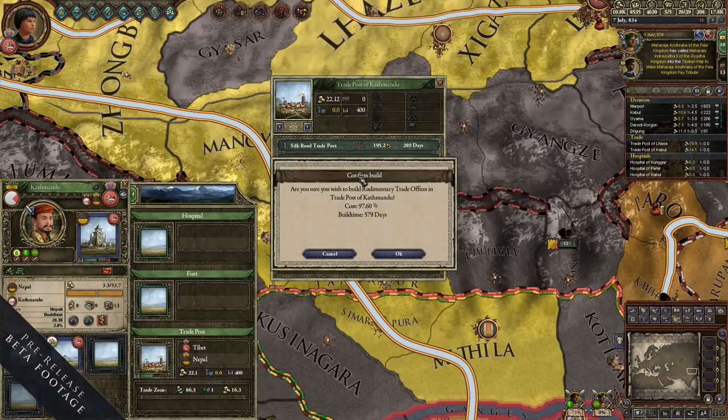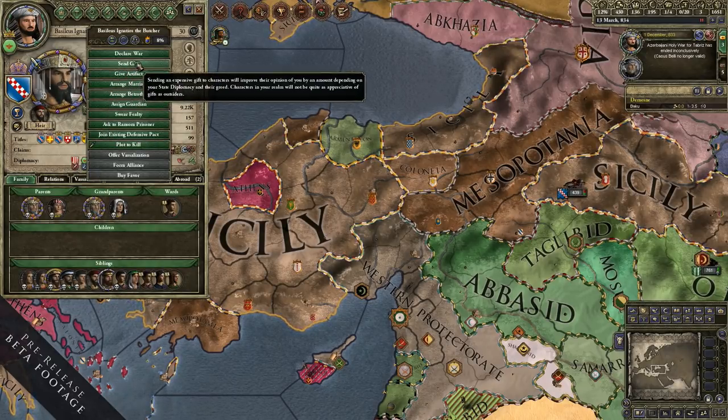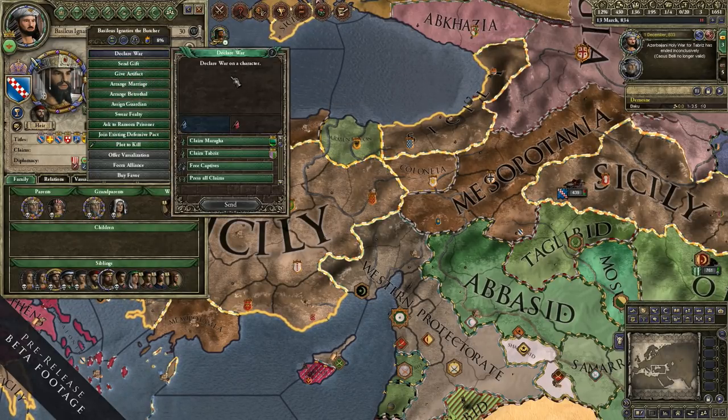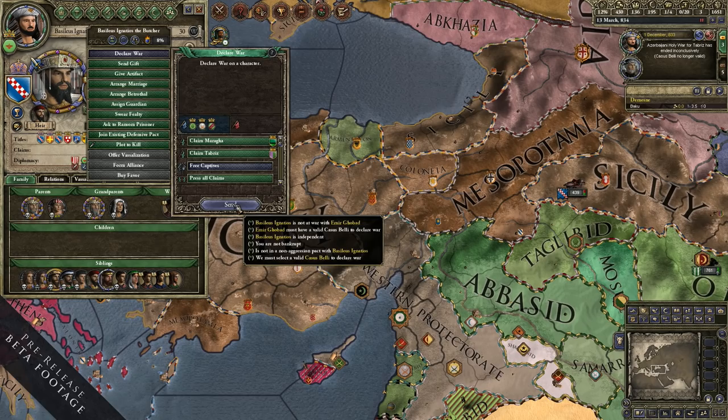There's also a very useful free casus belli. It can be a little annoying when the Vikings come and abduct your wife or daughter and make them their concubine. Now you can actually declare war on them to take her back — and that also goes for all other kinds of prisoners.